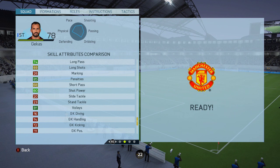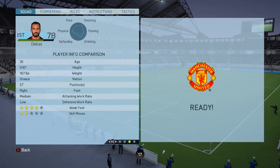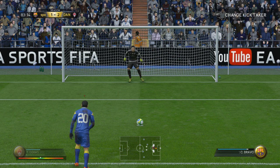Pros and cons for this veteran: he definitely has that four-star weak foot, which allows you to go both ways, shooting equally well with his left and right foot. He also has the long passer trait and the power header as well.